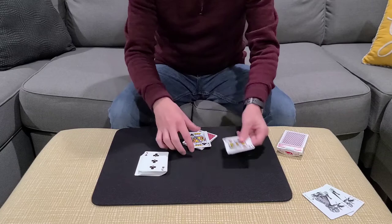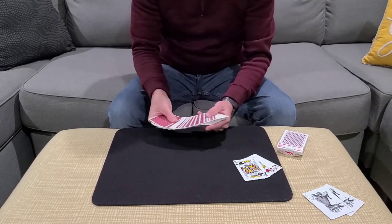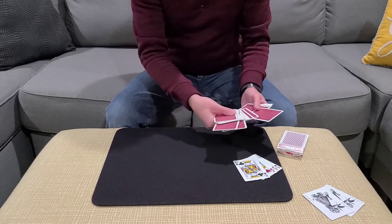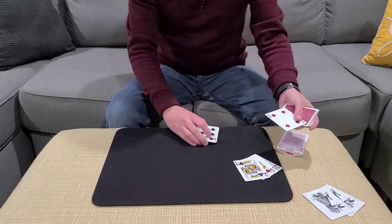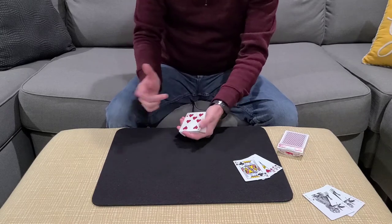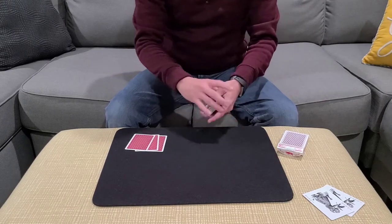For this trick we're going to use the four kings. I'm also going to need three cards selected, so let's say they touch this card, this card, and this card over here. So we have three selections: the four of diamonds, the seven of spades, and the seven of hearts. I need you to remember the four of diamonds, I'm going to have you remember the seven of spades, and if you would just remember the seven of hearts. So we have the seven, the seven, and the four.